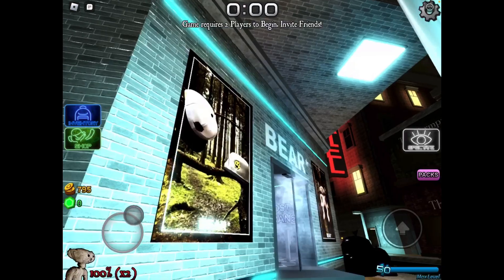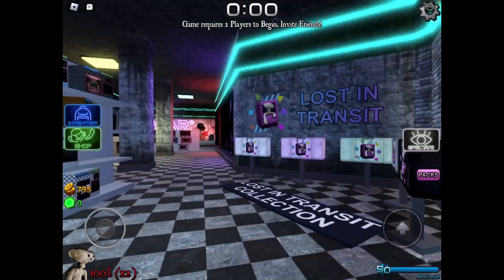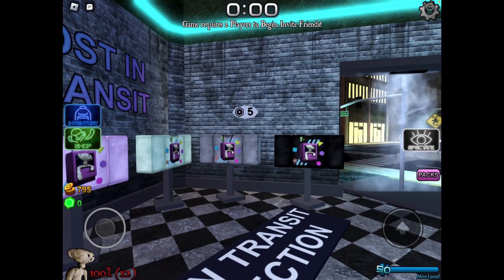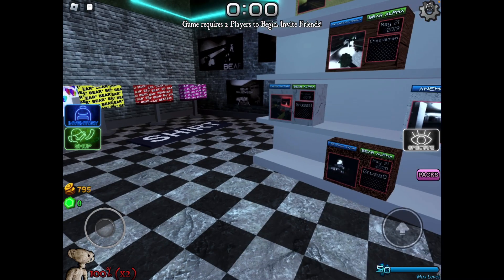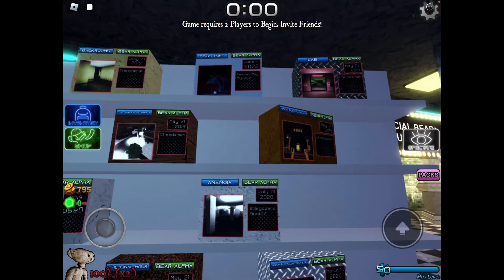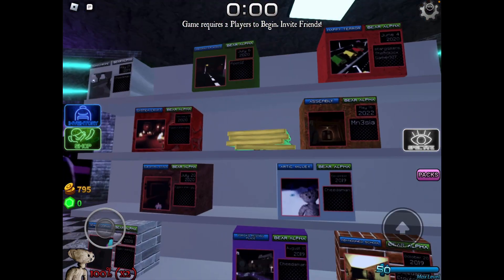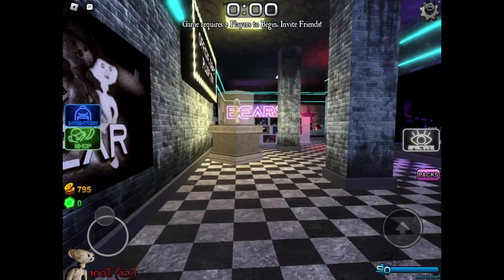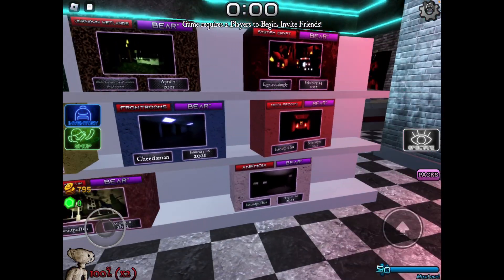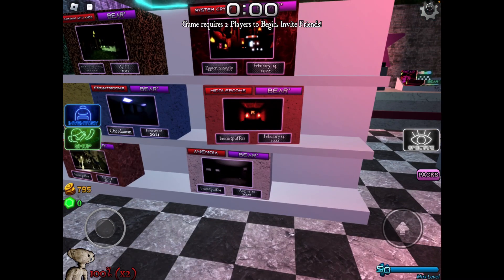Yobby looks the same. What about in here? Looks the same. I like the little logo over there with the Robux. It's pretty cool. So there's all the bear alpha maps in here — pretty cool. And there's a bear plush. There's ammonia, but it's only just biscuit buff for ammonia.